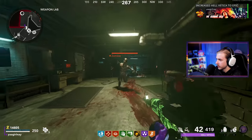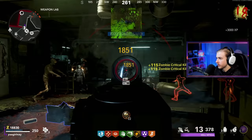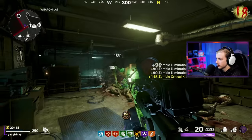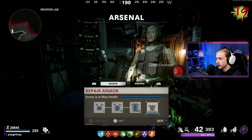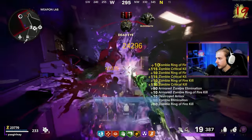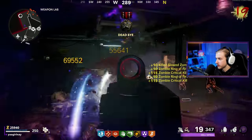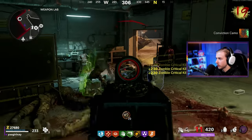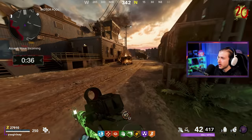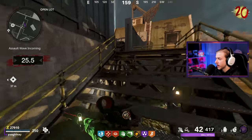I want to go try Weapons Lab to see how this thing lasts there. We were very efficient in Colonels but can it do even better? If it can survive Weapons Lab it's a pretty good weapon. Let's upgrade it to gold rarity. Got a Rotten camo there — all done with normal kills. Let's hit the Ring of Fire in here. Got the Conviction camo and we're all done with Jackrabbits, but we just got hit and there's an assault wave.